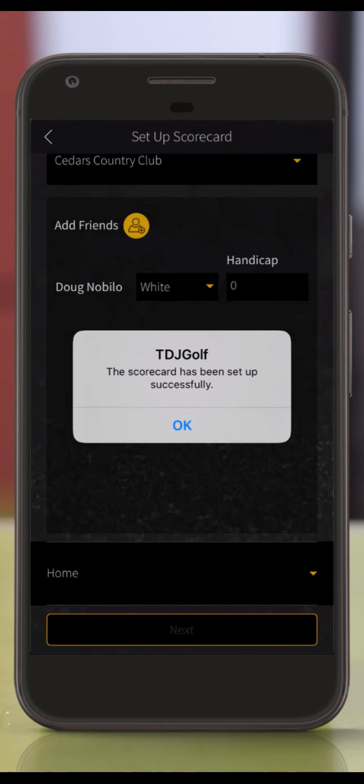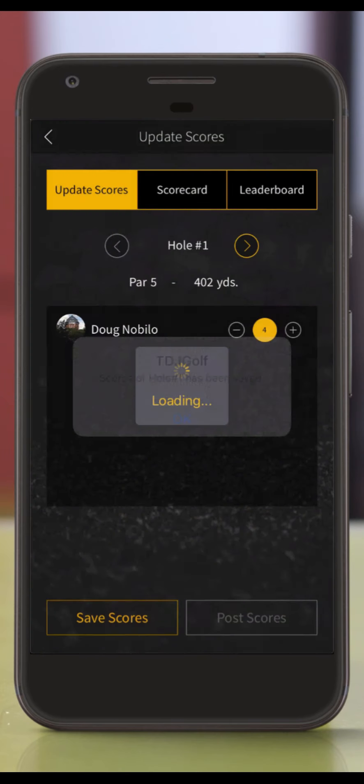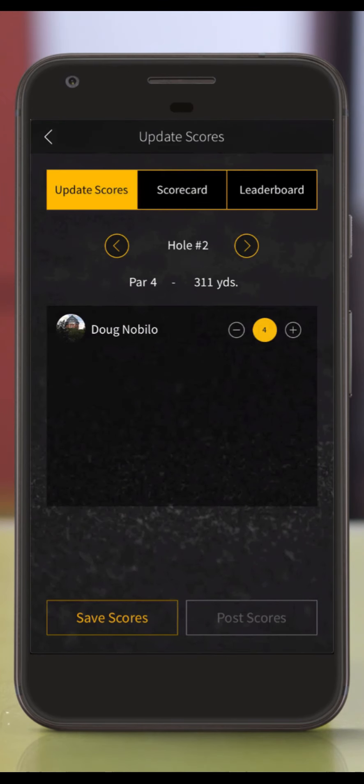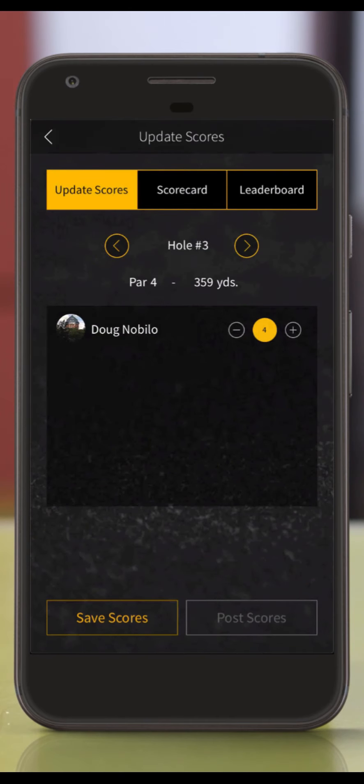Scroll all the way to the bottom of the screen and press the button to finish the setup. You will now be guided to the scorecard section of the app, where you can update your team scores, view your full scorecard, and view the leaderboard for the charity event. This leaderboard does not include the pros — we'll show you later where to see the leaderboard that has the pro scores added as well. After each hole, change the score on the update score screen and press the save scores button on the bottom. It will automatically move to the next hole. You may need to use the right and left arrows next to the hole number to make sure you're starting on the correct hole.